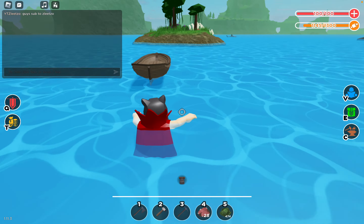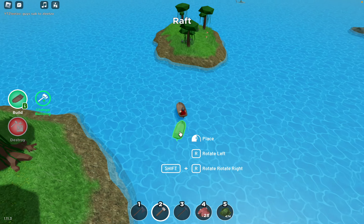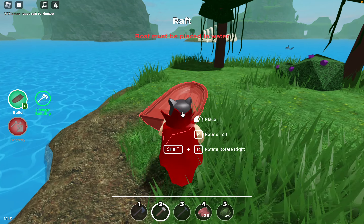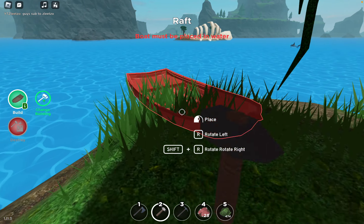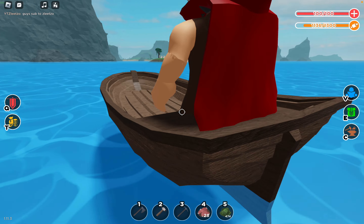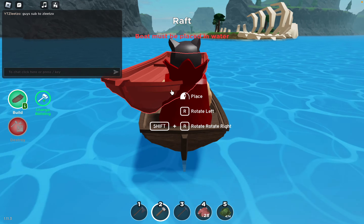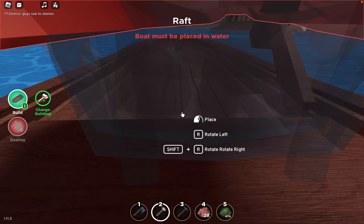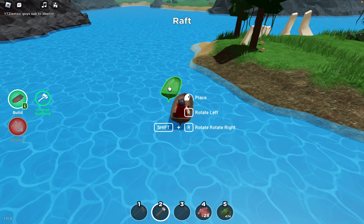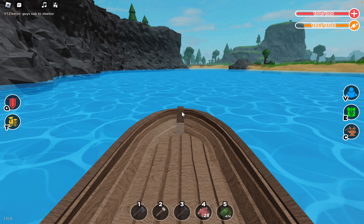Let's go to the statues. By the way guys, this is a pretty useful PVP glitch — it's really easy to use. You have to place the boat help inside like this, and it only works like 30% of the time, but it's really OP if you're trying to run away in a PVP situation.